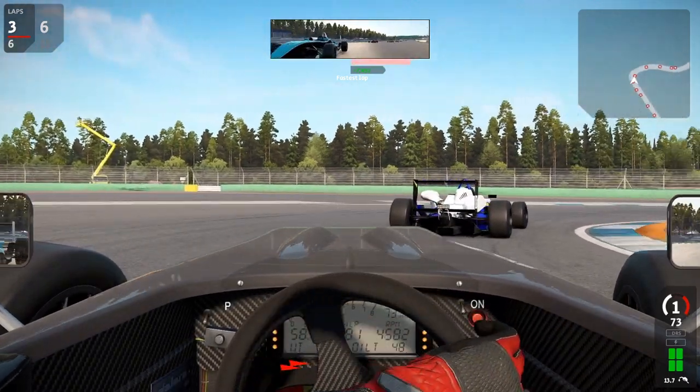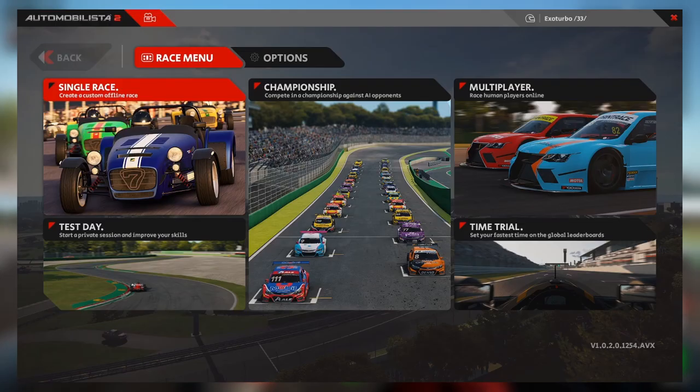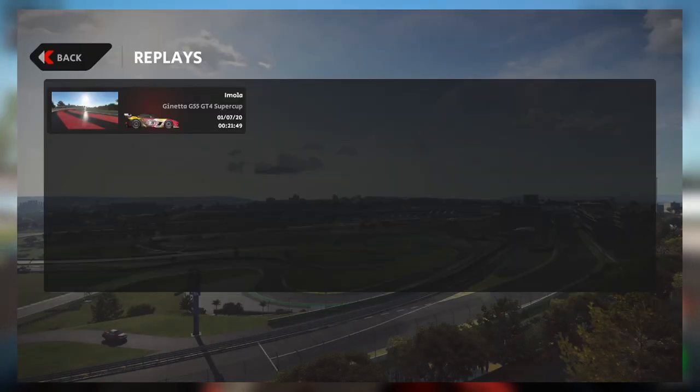Another strange occurrence can be found directly in the main menu. If you hit the camera symbol in the top left, you get to your safety replays. And now take a guess where clicking on your profile name leads to. Right — your safety replays.